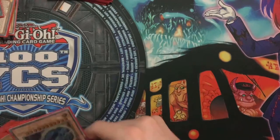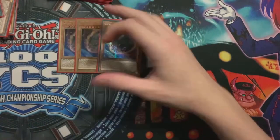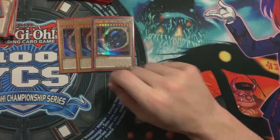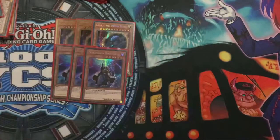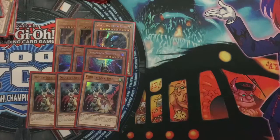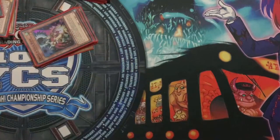Then a very simple side deck. 3 Nibiru - don't judge me because they're gold, because I needed them. I ordered them like 2 days beforehand and those are the only ones available. Sided in like 3 times, only saw it once, and it came up against my Prank-Kids opponent who overextended and lost because of it. 3 Dimension Shifter - never resolved it, never needed to. It went in there for Dragon Link, never saw it. 3 Drill - went in for certain matchups, didn't need it. Hand traps are there for Dragon Link more or less and can go in for certain other matchups, but you don't necessarily need them other than for Dragon Link.